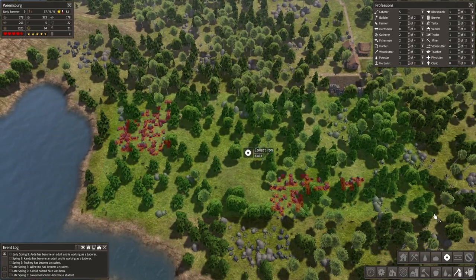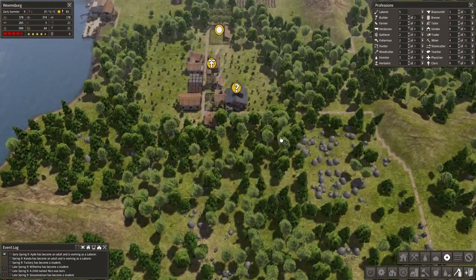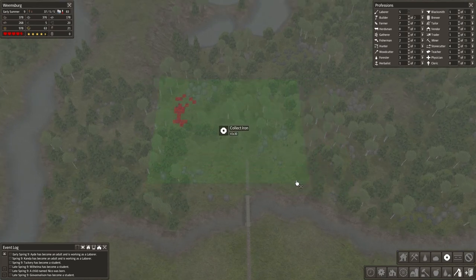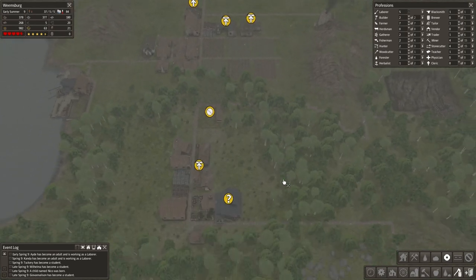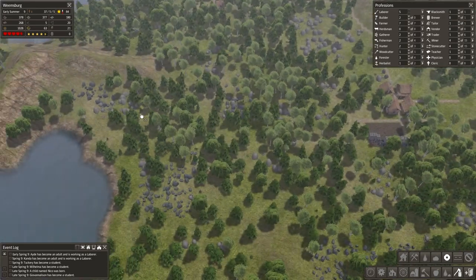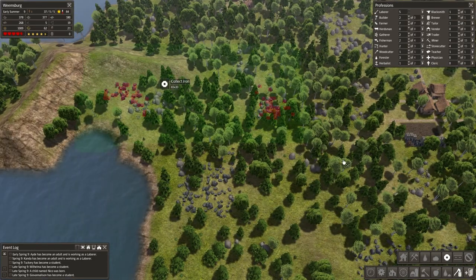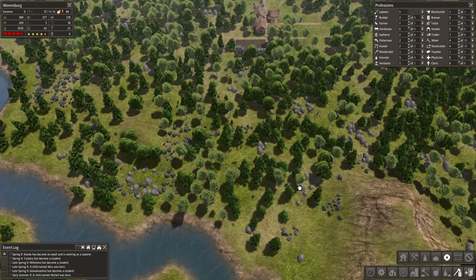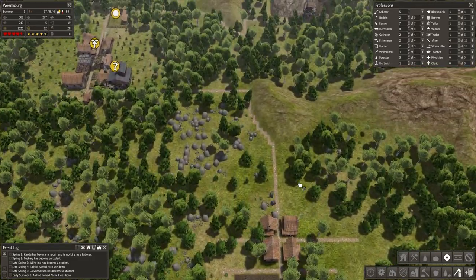How much iron do we have right here in this area? We've got a couple there, and we've got plenty down here. Let's look up here — not a ton. We'll go ahead and keep it down here, just have them clear out. We're going to select this whole area because there's really not a lot — just those three chunks. They'll get through that pretty quick.